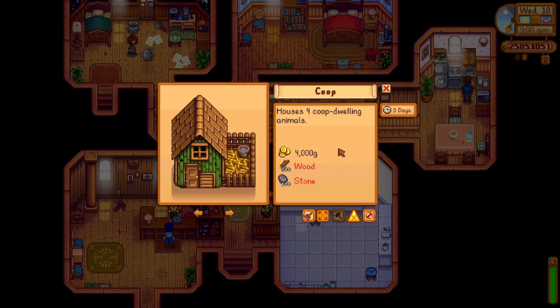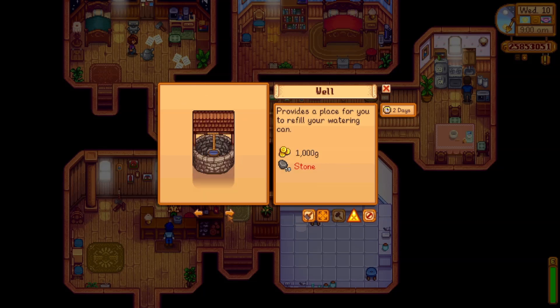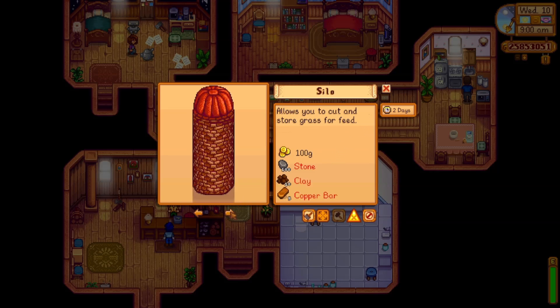I don't have enough wood or stone on me right now. It takes three days to build the coop. The barn takes three days too, and you need however much wood, stone, and money there. The well is a pretty small project — not too much money or stone — and it takes two days.